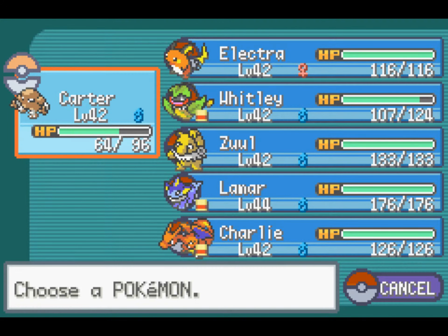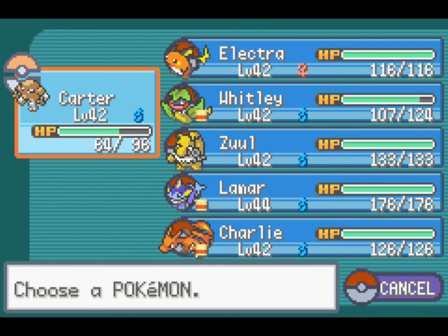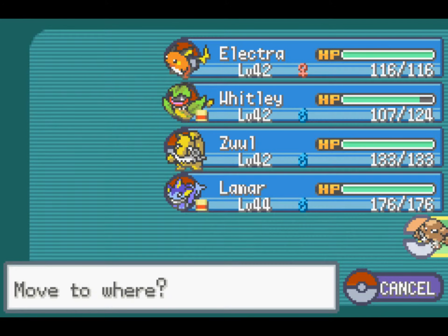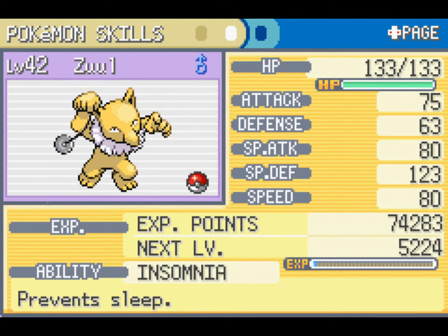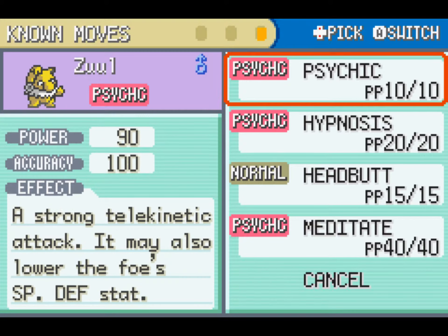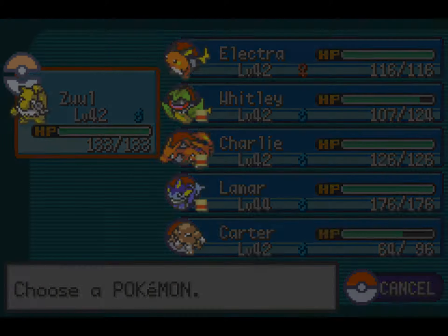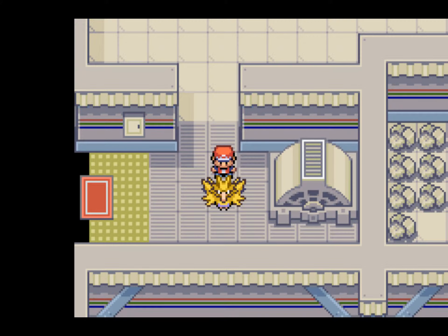Hey Zapdos, just stay there! Let's think about my tactics here. I could use Electra to get a Thunder Wave, but the problem is Electra is an electric type and Zapdos is an electric type - electric types are resistant to their own types, so I don't think I can paralyze it with that move since it's an electric type move. If it was Stun Spore there might be a possibility, because that's a Grass type move. So I'm going to try Zuul - let's see if Zuul can do anything.